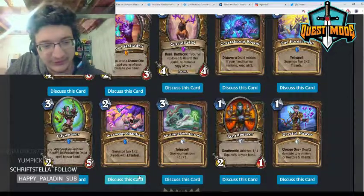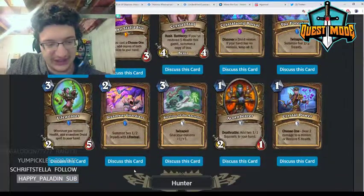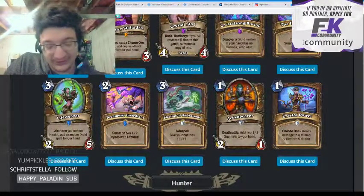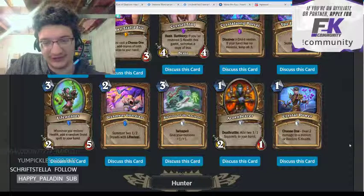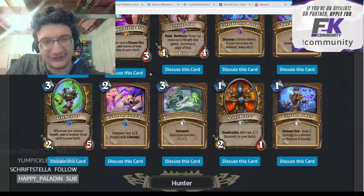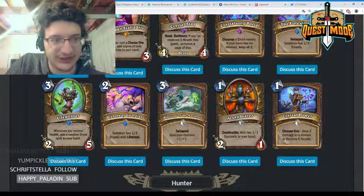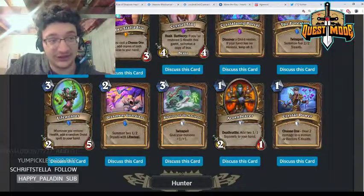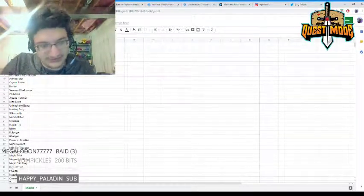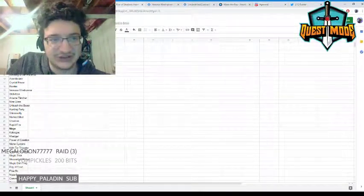Lifeweaver — three mana 2/5, whenever you restore health add a random Druid spell to your hand. Decent stats, but again you aren't really going to be restoring health much in Druid — Crystal Power is basically the only card you'd use for that. If it were in a different class like Priest it would probably be quite good, but as-is I'm giving it a 1.5.